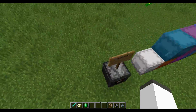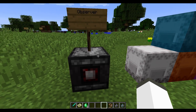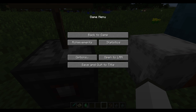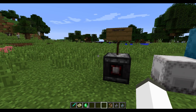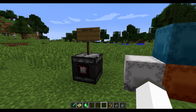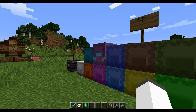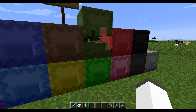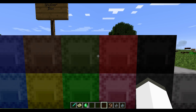Blocks. There are two types of new blocks: the Observer, which is a redstone contraption that came from Windows 10 Edition or Pocket Edition. It detects block updates and outputs a redstone signal. Then you have the Shulker Box, which is an awesome thing that you craft with the Shulker Shells and chests. You can't open them while they're on top of things, but when you open them, they have this awesome Shulker animation, which is really cool.